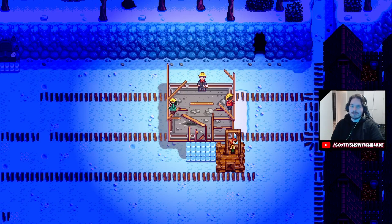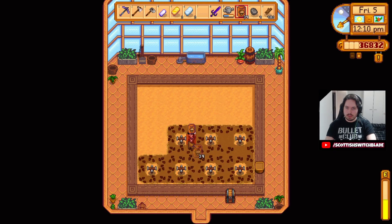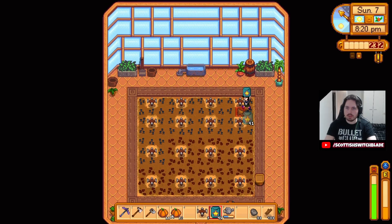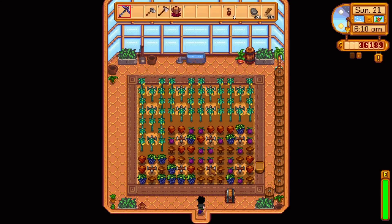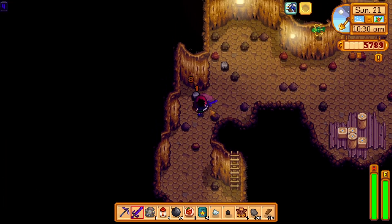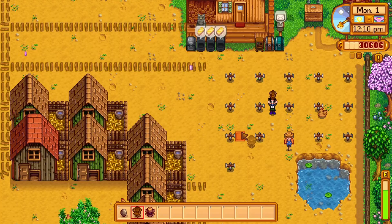We're going to be taking it to year two in a second. We made good use of the greenhouse, covering it with forage from fall just to make tea leaves so we can sell that for a big markup. I also got some star fruit in there. We eventually started making star fruit wine — this was a big money maker early on and I was very happy that we always had more money than we were spending. Doing lots of skull cavern runs just for money, for iridium, just to get iridium sprinklers.